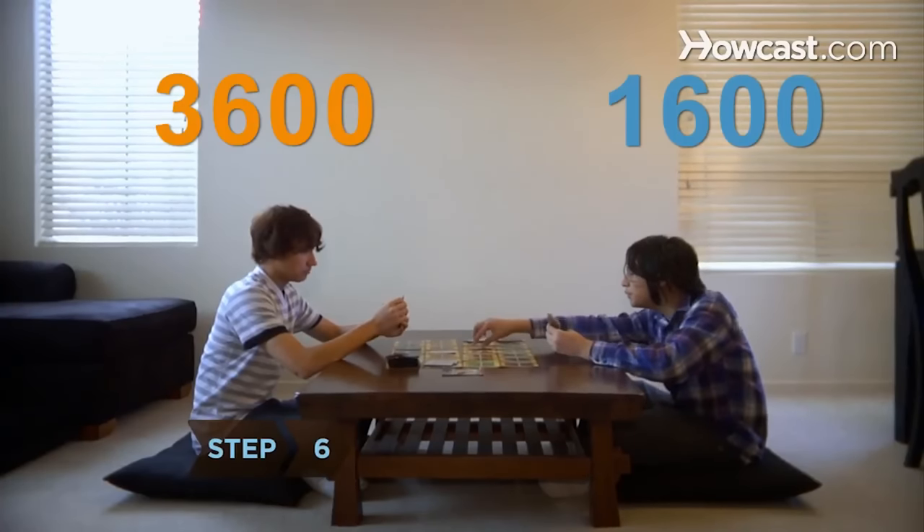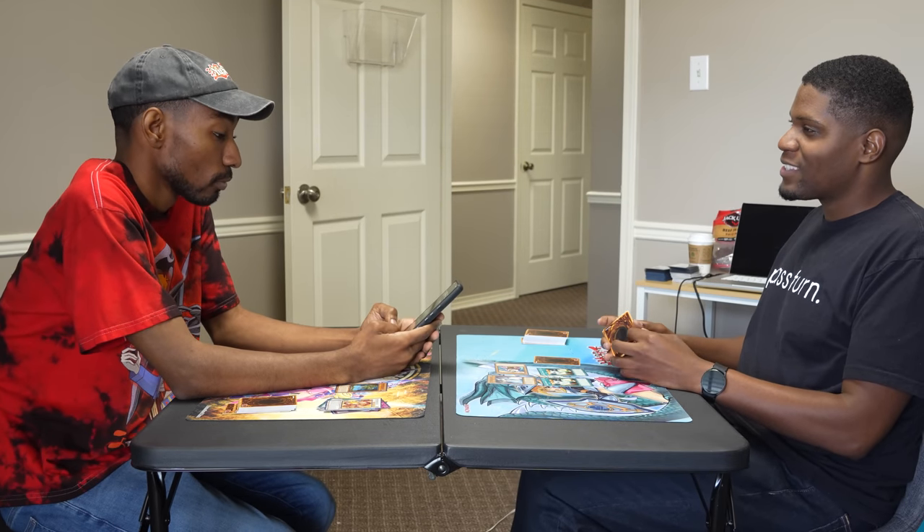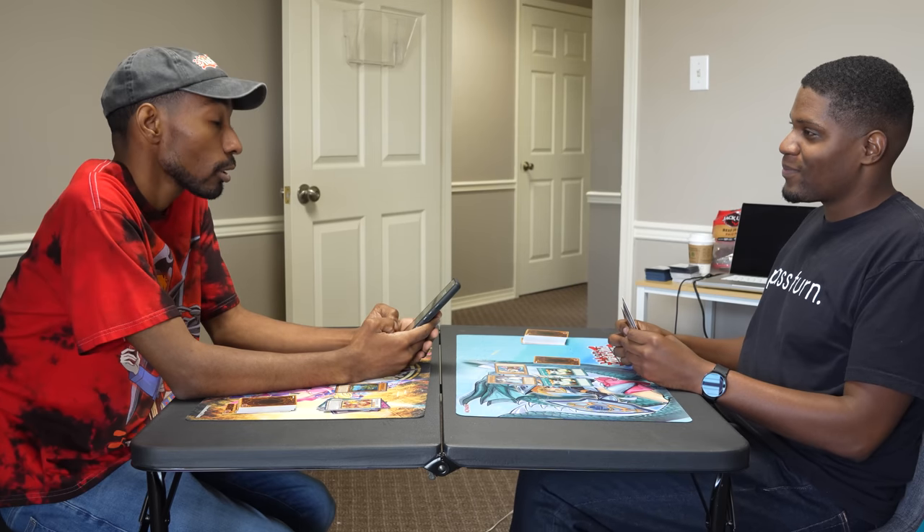Step six: determine the winner by scoring backwards from 8,000 for each player. This is another part of the video I just don't understand the wording of — 'scoring backwards from 8,000.' They couldn't just say you have 8,000 life points. They don't even tell you how life points work. They just have two arbitrary numbers on screen above each player going down randomly. They couldn't bother to say that if you attack with a monster, you subtract the attack points of the attacking monster from the defending monster and that's how many life points you lose. They literally just say 'score backwards from 8,000.'